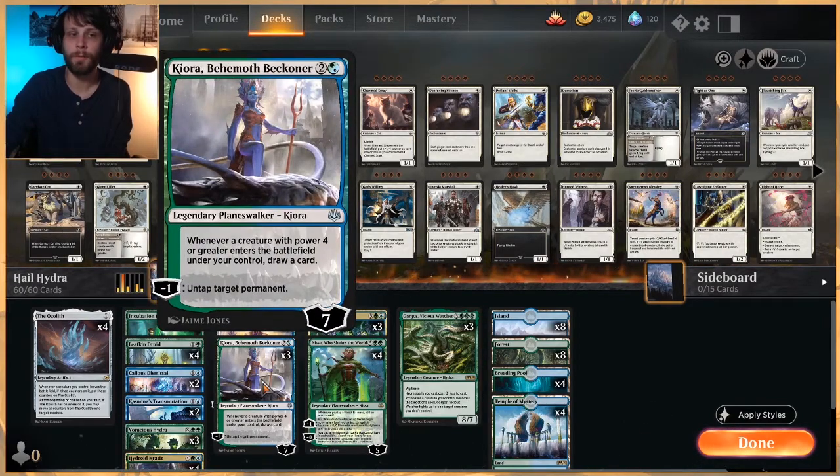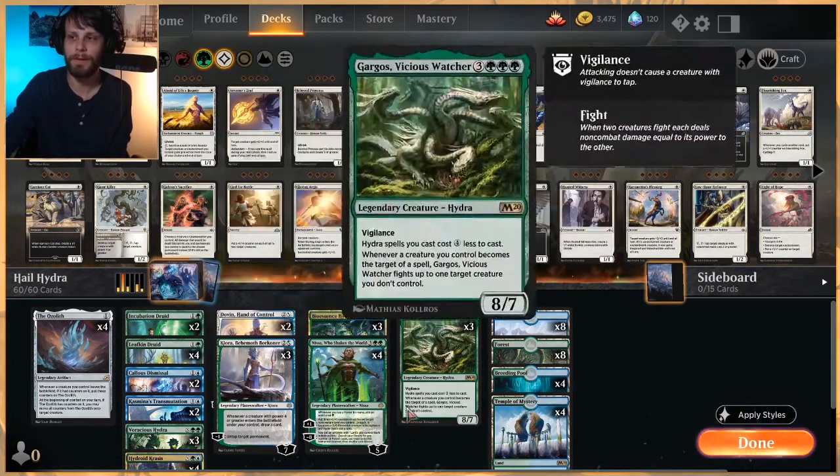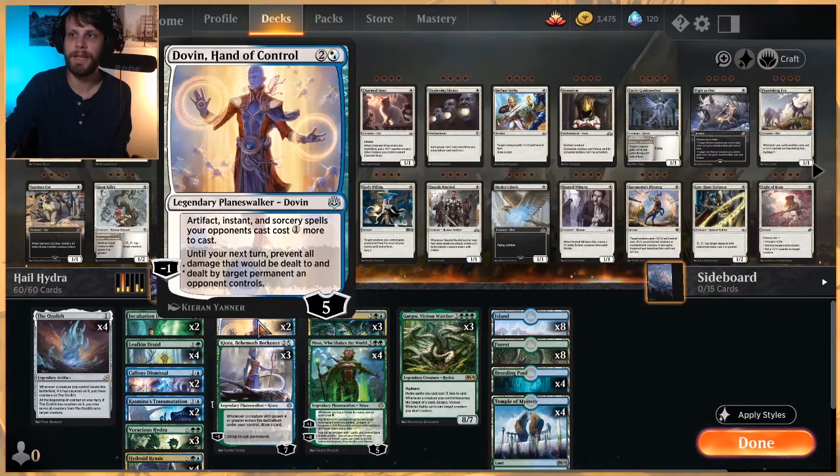Kiora, Behemoth Beckoner is a really good card in this list. Not only does it help us untap lands or something like a Leafkin or Incubation Druid, but it also just helps us draw cards every time we play one of our big Hydras. Dovin, Hand of Control is interesting - for Artifacts, Instants, and Sorceries your opponents cast cost one more, and it also prevents all damage dealt to and by a target permanent an opponent controls until your next turn. Really nice to shut down a threat on the opponent's side.